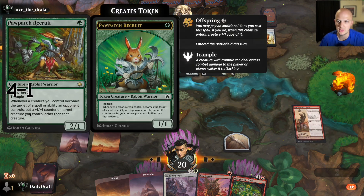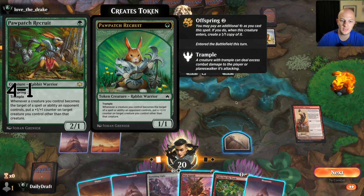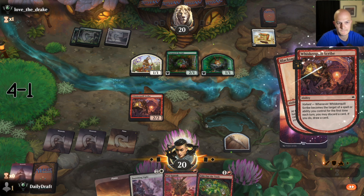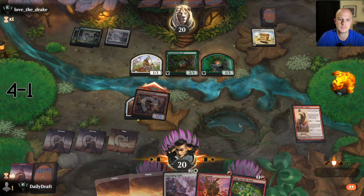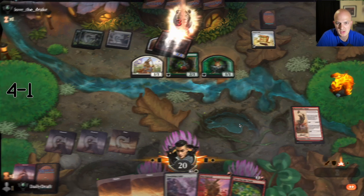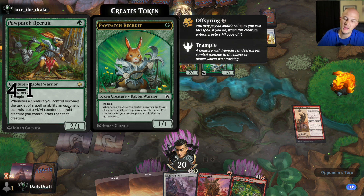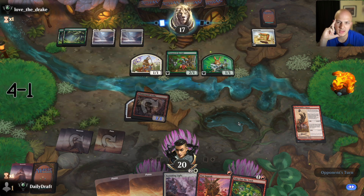With Offspring — what is this, a rare? Whenever a creature you control becomes the target of a spell or ability you control, put a counter on a creature you control other than that creature. Yeah, that's good. I don't think they're going to block. If they do that's not great because I don't have any other creatures. Three mana for a two-one and a one-one that hoses my removal spells — everything I have targets them. I don't even know how to play around that.